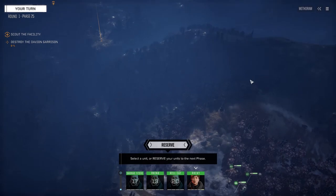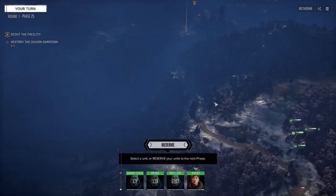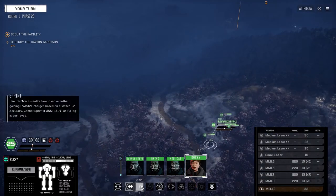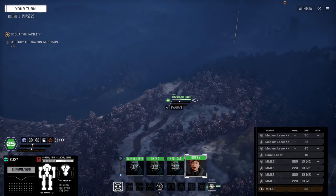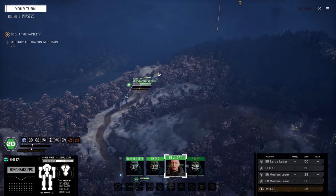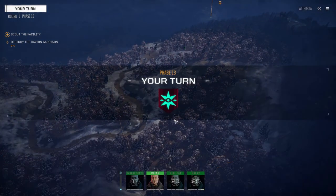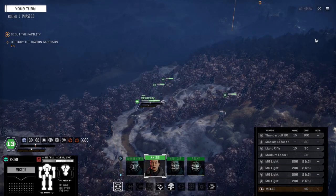I did see a mech there and it disappeared. This terrain — we don't have jump jets so crossing here is difficult. You've got to follow the road to cross the river, otherwise there's a cliff going down. Getting Rocky moving up. Looks like we don't have any mechs here — most likely just turrets.